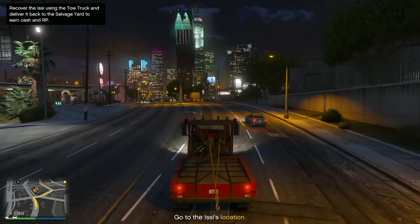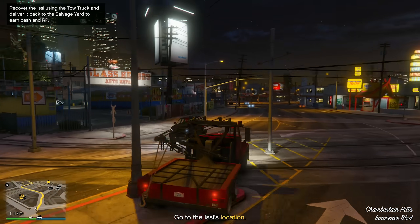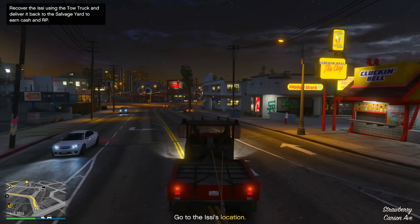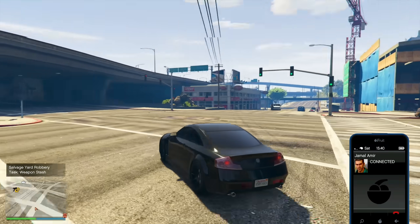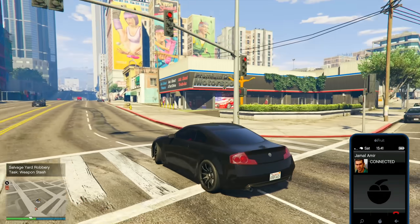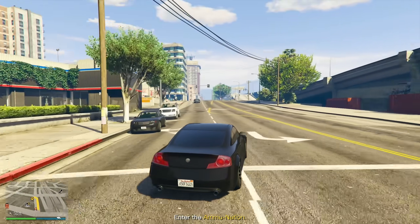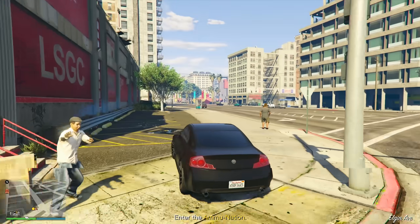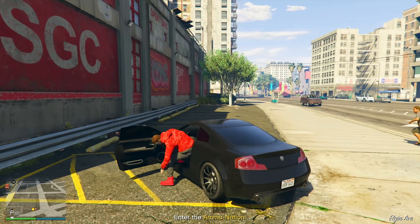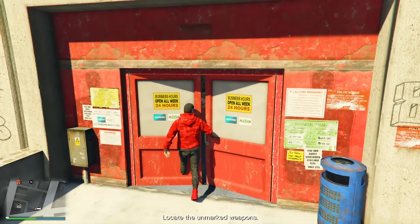In the latest creator update, Rockstar has brought a slew of enhancements empowering players to craft more immersive and customized experiences. Whether you're creating intense races or unique scenarios, these features are designed to elevate creativity. Creators now have the ability to preview weather options within the creator, ensuring the perfect atmosphere for their creations. Additionally, the option to block specific weather conditions from appearing in lobbies during the creative process adds a new layer of control.